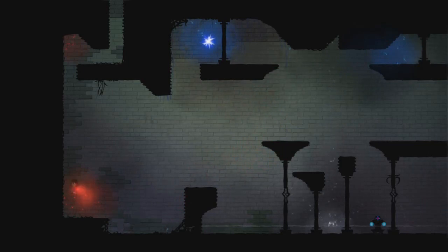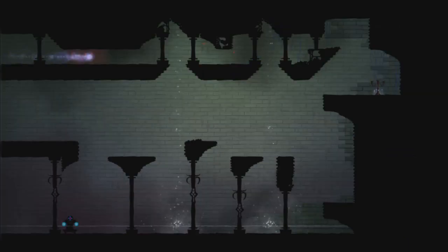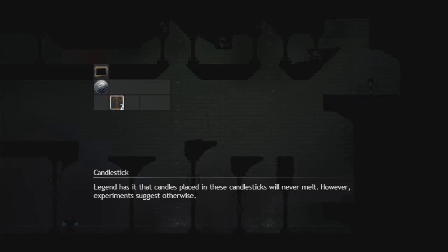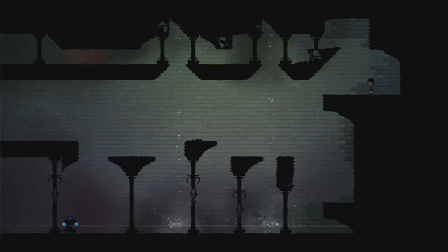Maybe I can go straight up to the blue one? Yeah. And the blue one - what does it do? It shoots me! It's like a shooty gun with teleport option. And I see another candlestick. I think I found everything in the temple. Let's head back out. Interesting. So I got two candlesticks. And apparently this area that I'm in is called the temple.